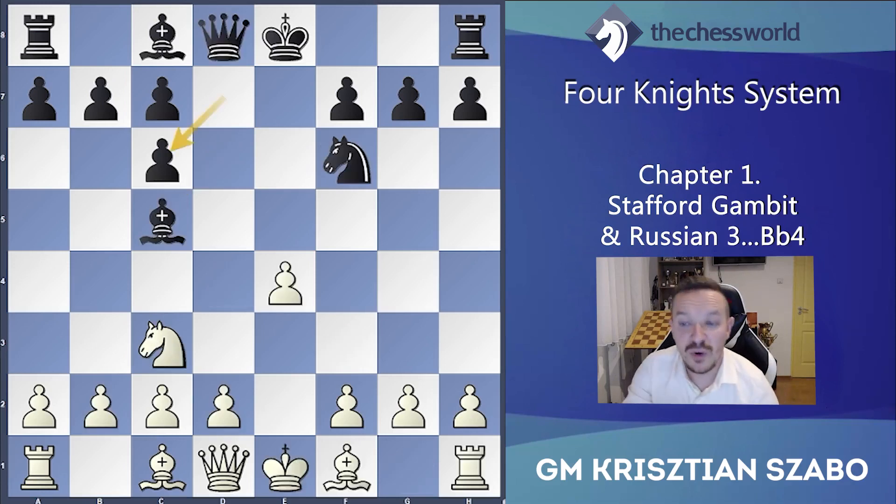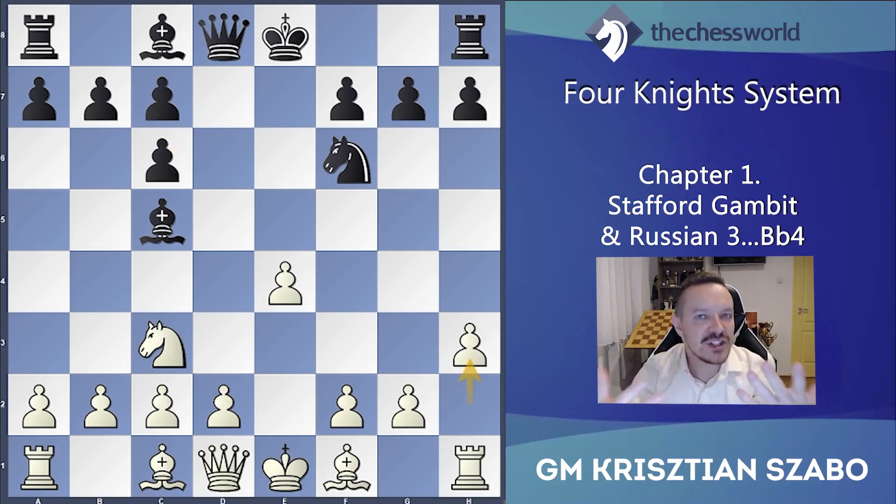So what is the best continuation? Bishop e2 is not helping against knight g4 in general — h3 is the most accurate but requires some preparation. If we don't know this move is good, we can be scared about it because black is more developed and wants to use that development. Moreover, we are not playing a developing move but a pawn move to prevent knight g4.